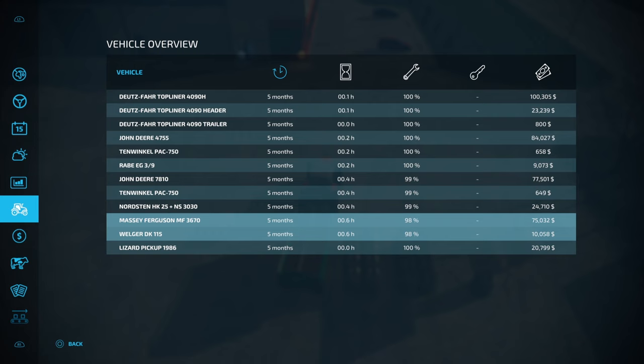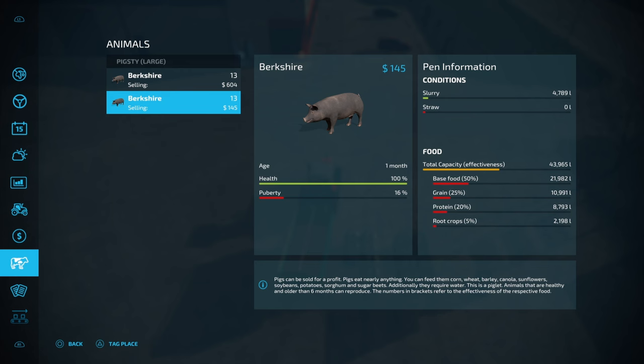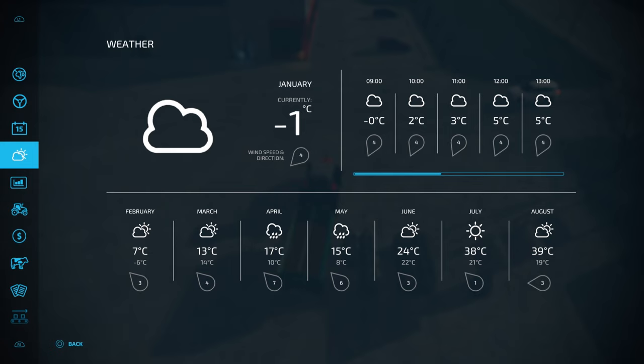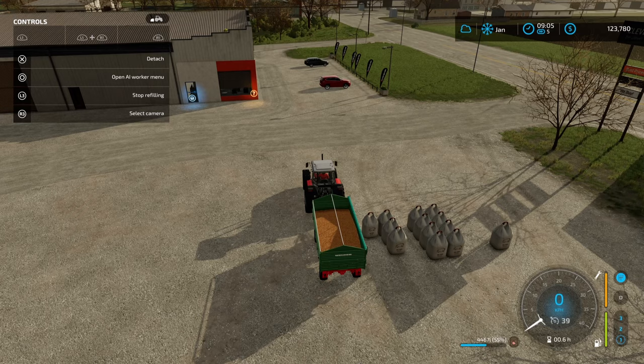Let's check in on the pigs — they're still not eating a huge amount, which is good. Our slurry is gradually increasing. 16 months, 16% puberty — that correlates to the six-month timeframe. We're in January, not much we can do. We'll load this guy up, head back to the farm, and sleep for another day. Once he's back we'll sleep through till February.